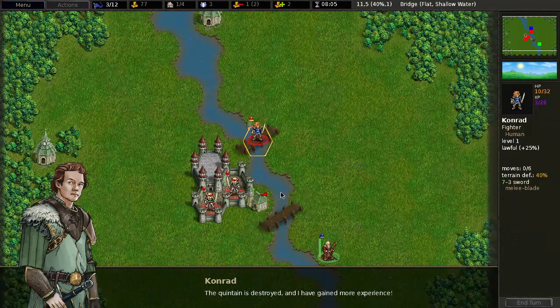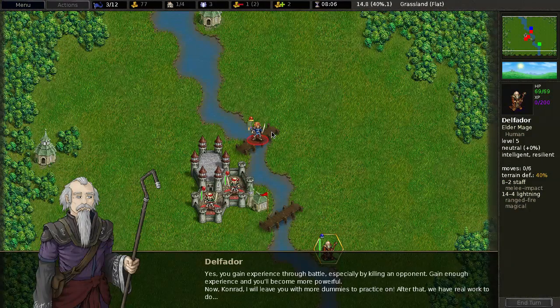You gain experience especially by killing an opponent. Gain enough experience and you become more powerful. Now I will leave you with more dummies to practice on — after that, you have real work to do.